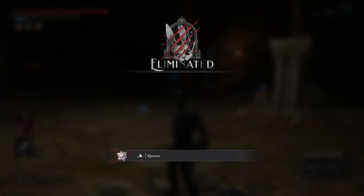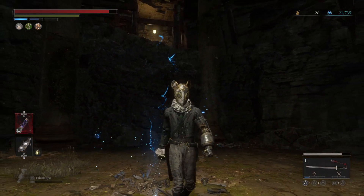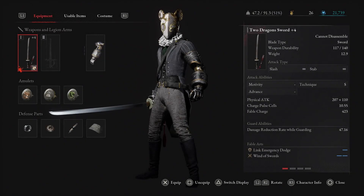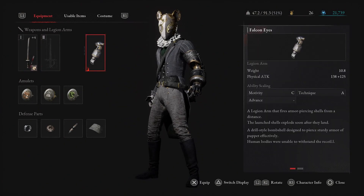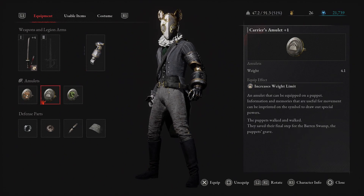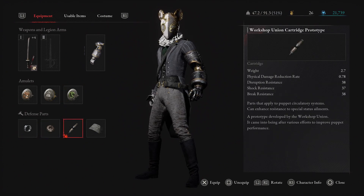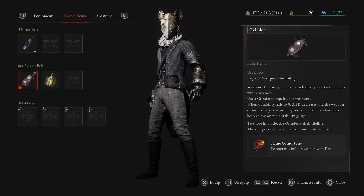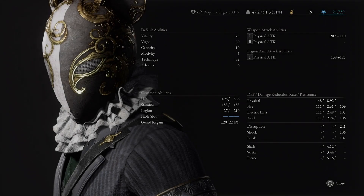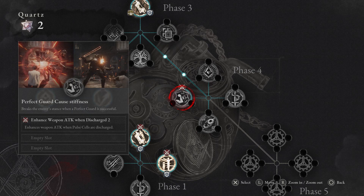And yeah, Black Rabbit Brotherhood Round 2 done. As always, here are my setups — this is my weapon, my legion arm, my amulets. The defense parts are still the default versions, and here's the grindstone using the fire one which you can get really early on. And here are my stats and level for this fight, and here's my P-Organ setup.